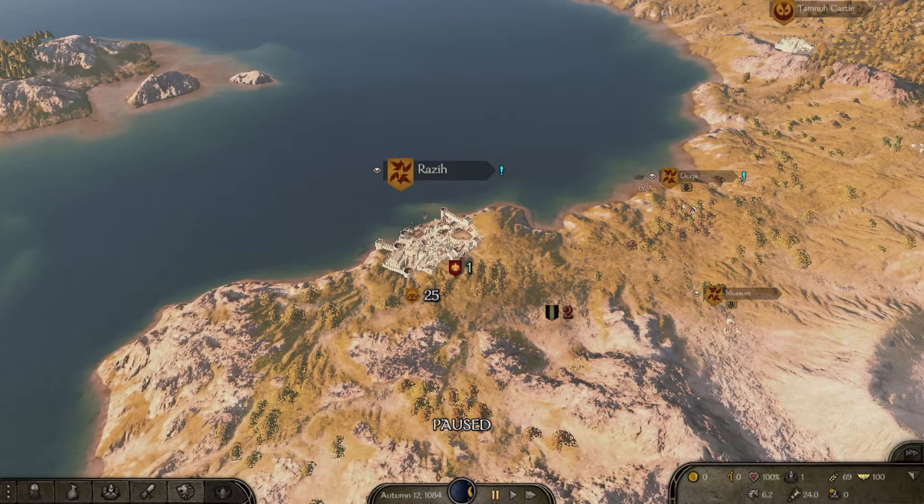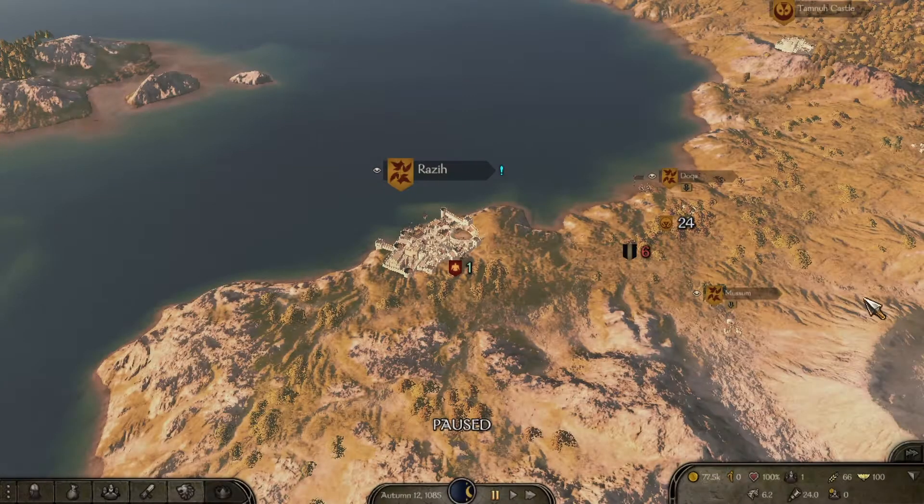Following advice, I have now taken the time to spread out the companions so that there is at least one city in between each location they started from. They are the same companions as before with four or less trade skill. The starting date will be autumn 12, which took that extra amount of time to spread them out, of 84. I will now let them go for one year.